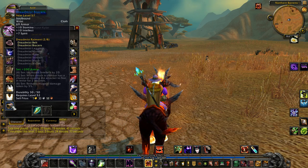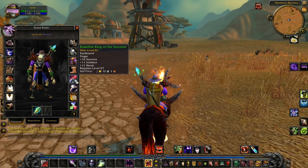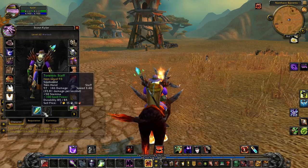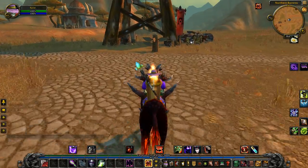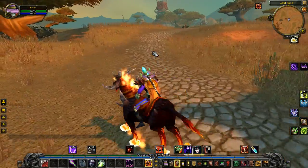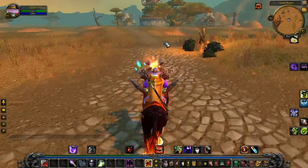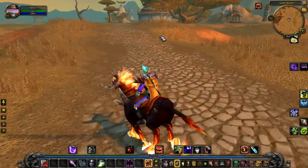I actually have some Dreadmist equipment — Dreadmist Belt. A lot of greens. You gotta understand, when you got into Burning Crusade, a lot of people's epic gear was being replaced by greens. High-end blues and stuff were being replaced with greens, because all the low-level equipment in Burning Crusade was so much more powerful than some of the higher-end stuff in Vanilla WoW. There was this huge power creep that people had to overcome.